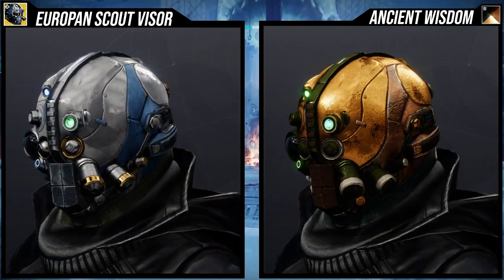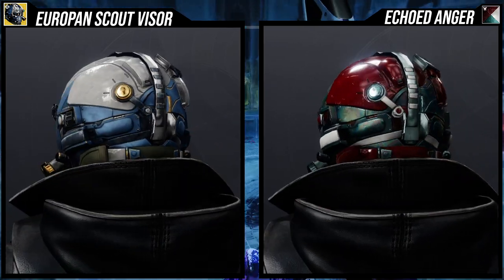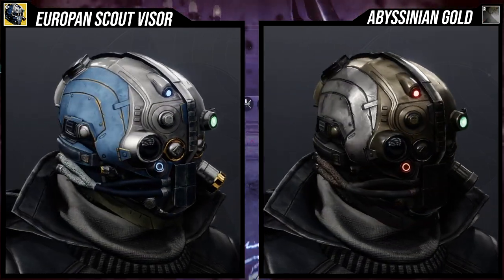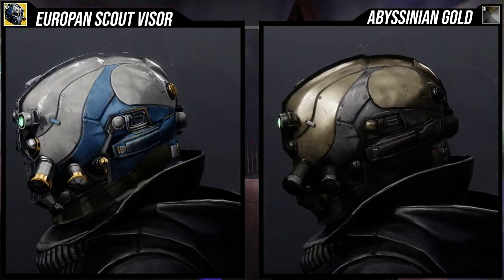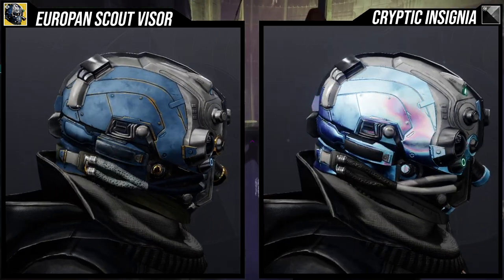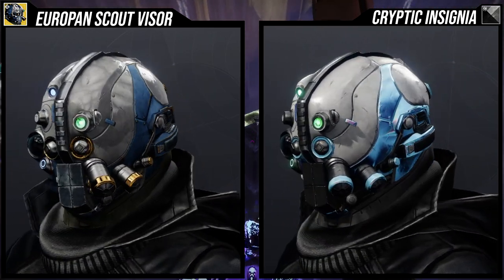For the Europan Scout Visor I think it looks really cool. I'm showing you how it looks with shaders right now. My favorite shader on it would probably be Echoed Anger, because in the front it's the pure main color and on the sides that's where the secondary colors appear — and certain shaders just look really cool with it. Cryptic Insignia also looks really cool with it, but let me know what your favorite shader is.